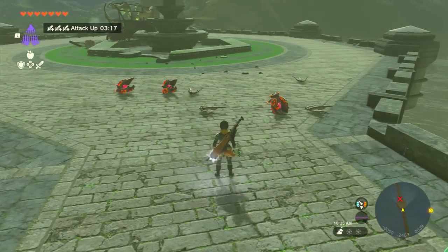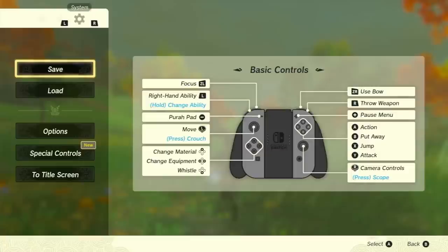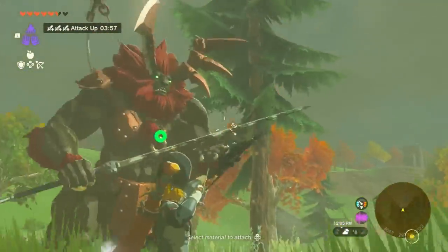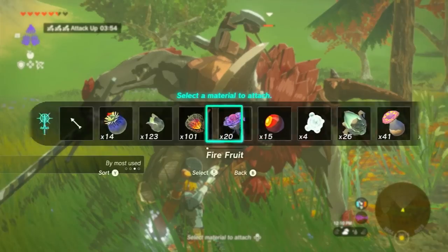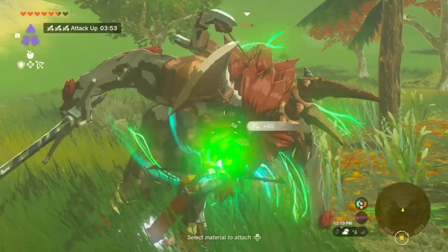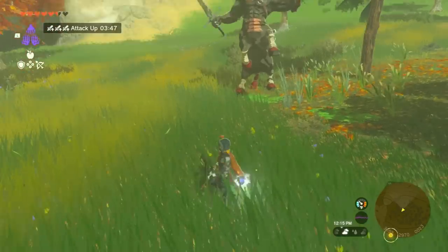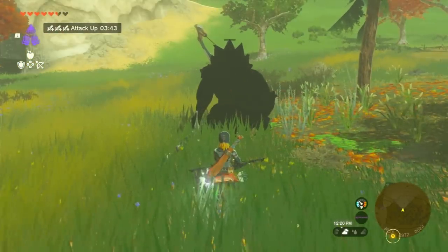After I killed the Flame Gliok I wanted to test out how good it would be on a Lynel. Once I was able to knock him down and get close to him, he died really fast — just 1 and 2 shots with Gibdo Bones fused. Also, it only uses 1 Gibdo Bone per shot when you fire.